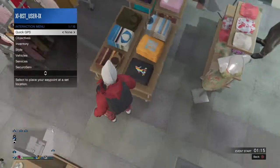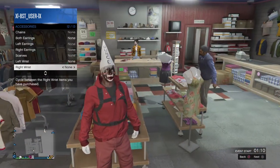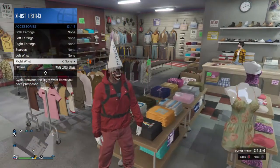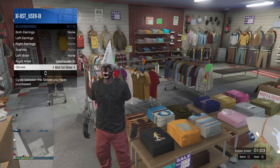And then when you purchase that, you want to go to Style Accessories, go to your Right Wrist, press it once to the right, and then go to Gloves and press it however many times you want to the left.